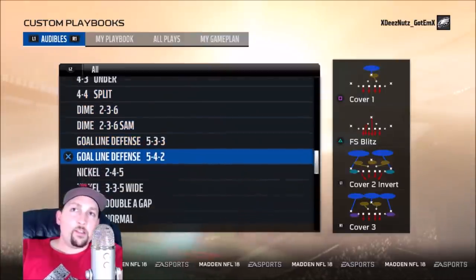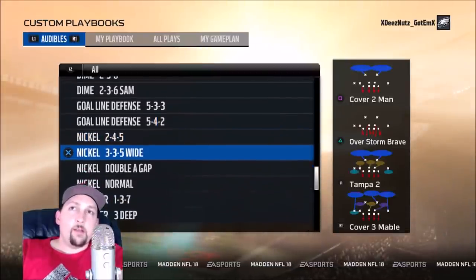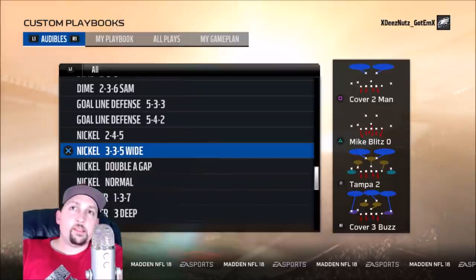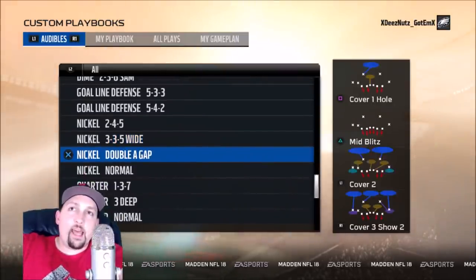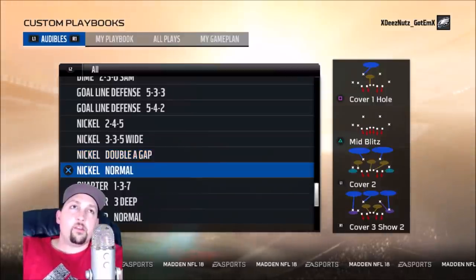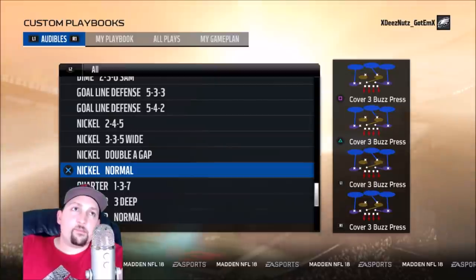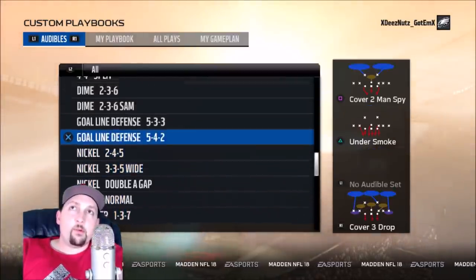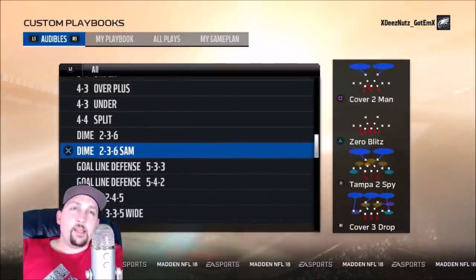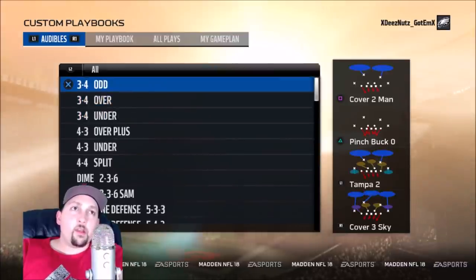The Raiders playbook does have the four-four split, which is a very good run defense — great for goal line and red zone situations. It also has the three-three-five Y, which to me is essential and one of the best defenses in the game this year. The double A gap has really good blitzes and pass defense. Nickel normal gives you a lot of good pass defensive plays, and you've got your quarter formation which is pretty much in every playbook. The Sam is like a replacement for the dollar for blitzing situations — this book has a little bit of everything.